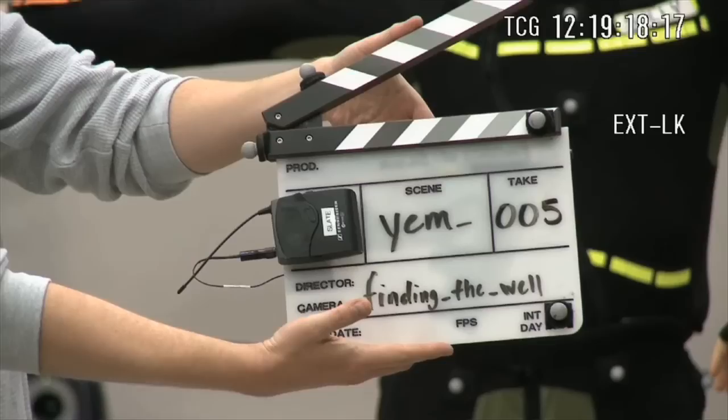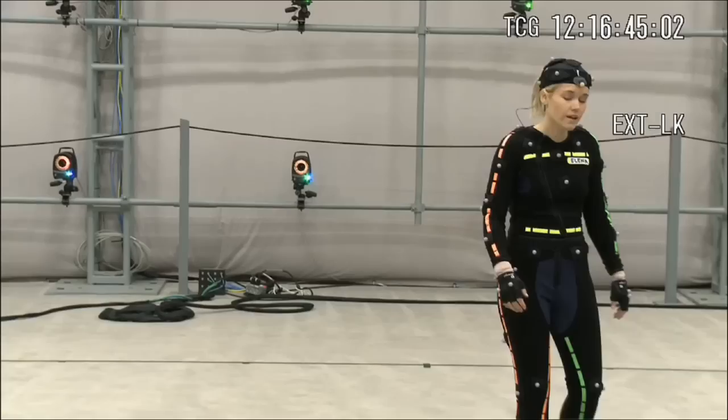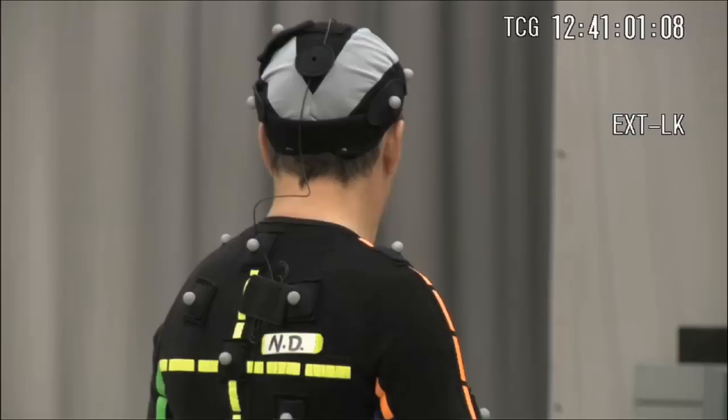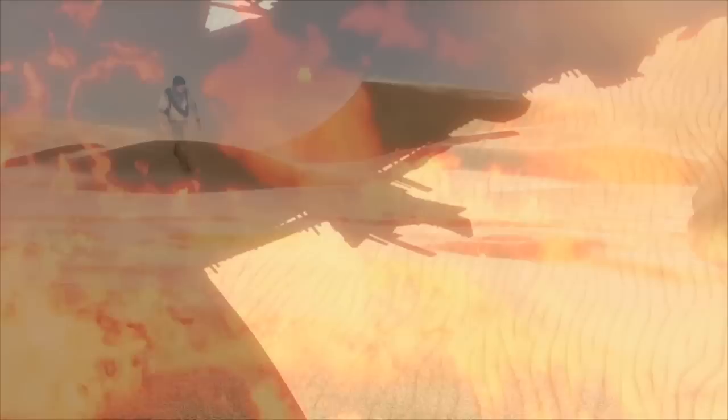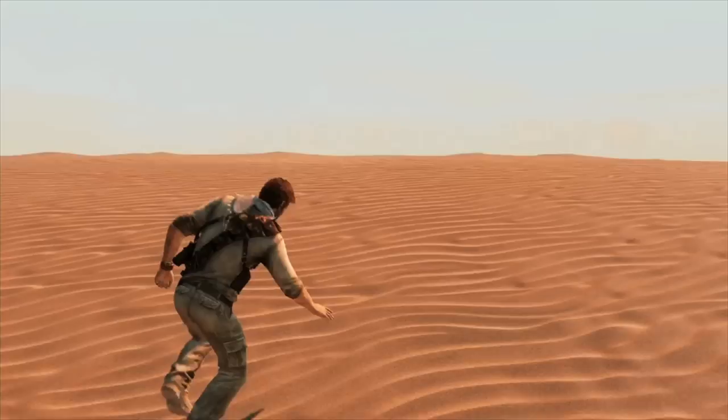The great thing about a motion capture studio is it gives you a blank slate — you can fill in the entire space using your imagination. The great thing about Naughty Dog is they give you all these reference photos, artwork, and rough sketchings of what a space might look like. The main thing we wanted to do was render sand and how our characters interact with sand in a really realistic way, and the only way to do that is to get good reference.